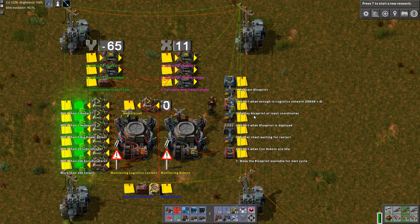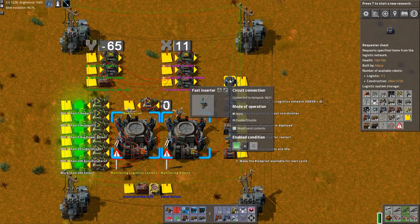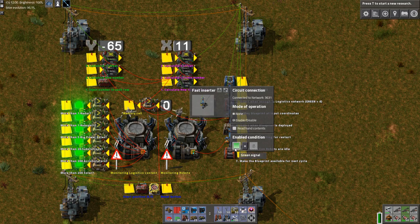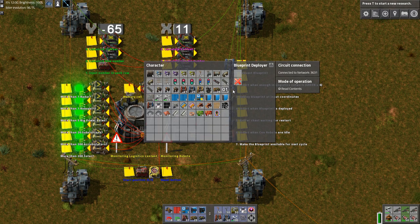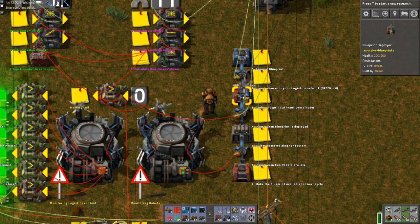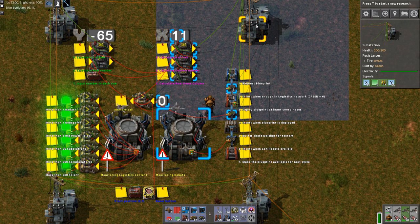This component says: only enable a new run of the program if there are six green signals. That means insert when enough is in the logistics network — green equal to six — then it passes to the blueprint deployer. The blueprint deployer gets its signal from up here, which is the core part of the program.